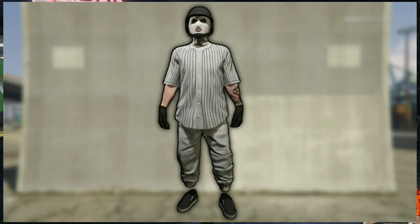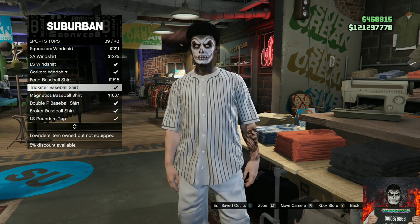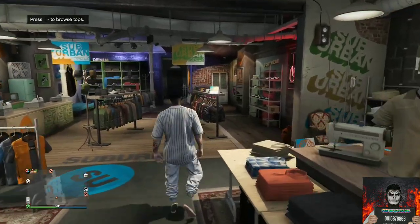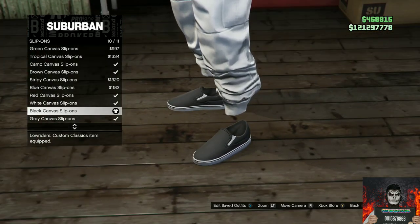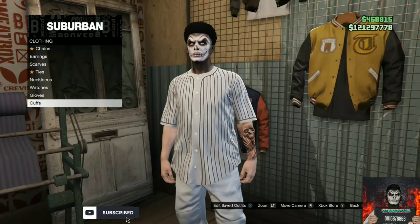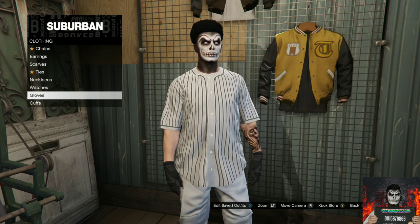For the first outfit tutorial, I'll be showing you how to make this white jogger outfit. Make your way over to the closest clothing store, go to the top section, then go to sports tops and purchase the Trick Star Baseball Shirt. Then make your way over to the shoe section, go to the slip-ons and purchase the black canvas slip-ons. Then make your way over to the accessories and go to the gloves and purchase the black armored gloves.